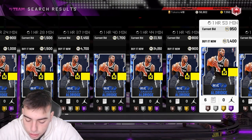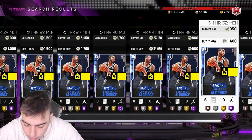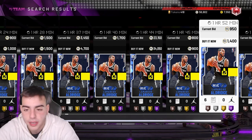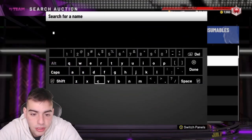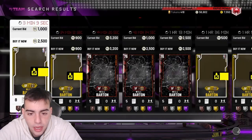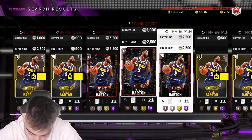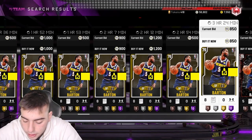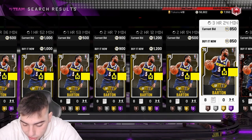Jason Tatum just got one. Drummond has one. Ibaka has a galaxy opal — will they drop another? Possibly. Dame Lillard has a pink diamond. Will Barton has been tearing it up for the Nuggets — we have a gold Will Barton, so he definitely deserves at least a ruby. Chris Paul has been tearing it up too but we do have an amethyst.